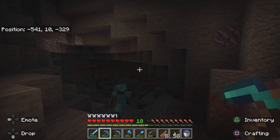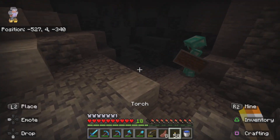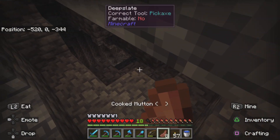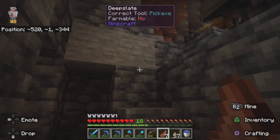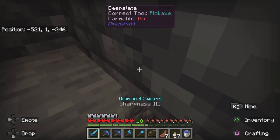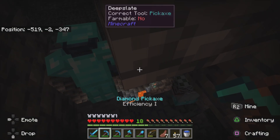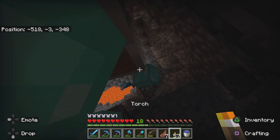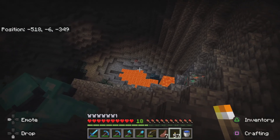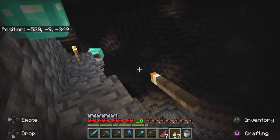Oh my goodness — I thought this was the end of the cave, but there's a tiny entrance. Nice vein of iron here as well. Let's go — come on diamonds! 17 diamonds from that! Let's go. Oh, this is dangerous. Okay, let's get down slowly. Guys, look what we found — 17 diamonds!